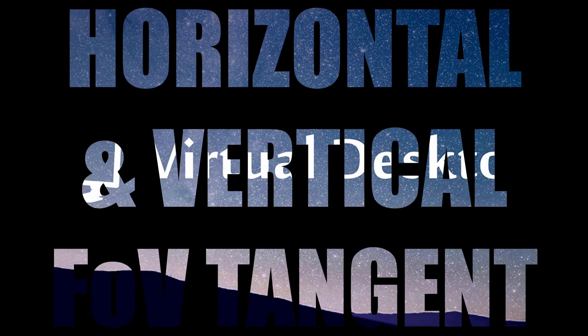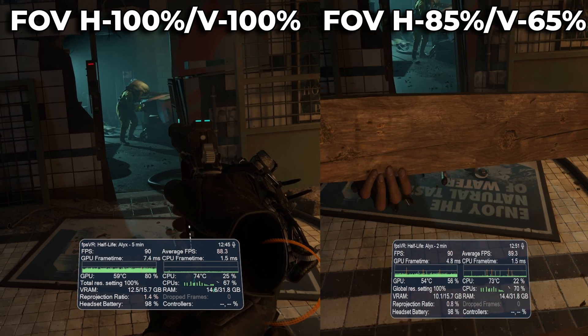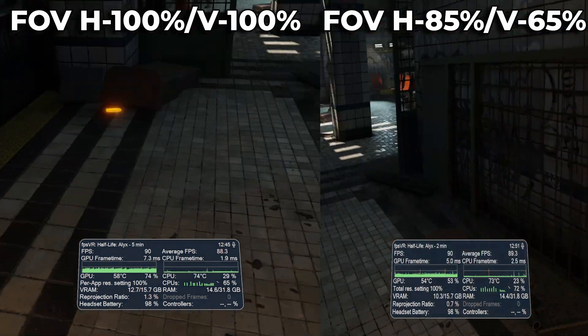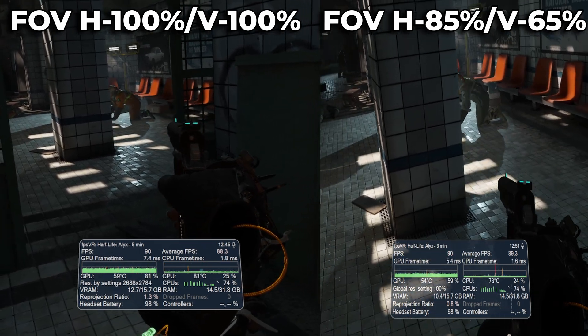Horizontal and vertical field of view tangent. When you open the updated streamer app, you will notice a new tab called Advanced. Click that and you will see four new features. We will deal with FOV Stencil and Boost Game Priority a bit later, but now I want to concentrate on the horizontal and vertical field of view tangent sliders. These two settings allow you to adjust the FOV — field of view — that is rendered, effectively cropping the edges of the screen to improve performance. This reduces the number of pixels that need to be rendered by your GPU, allowing a higher frame rate and smoother gameplay.